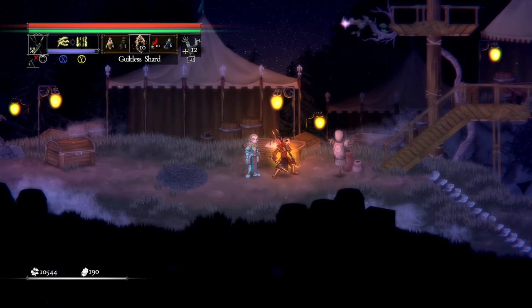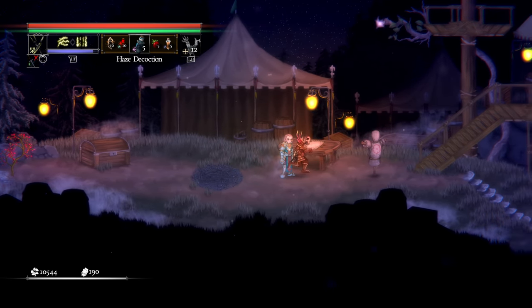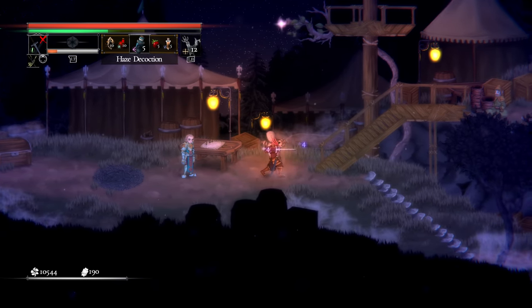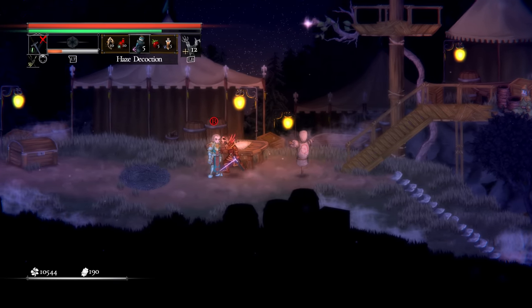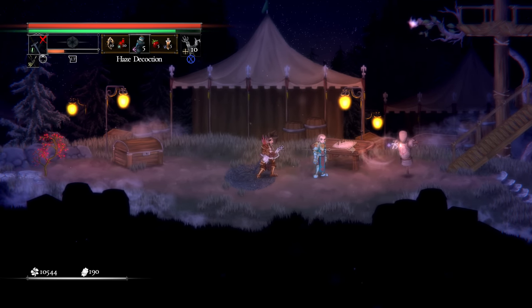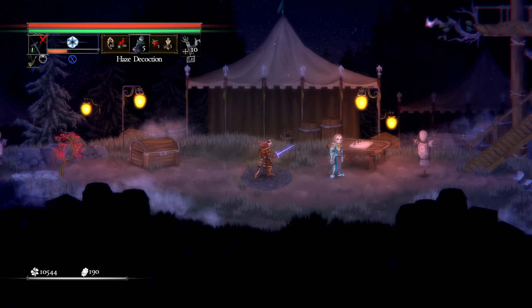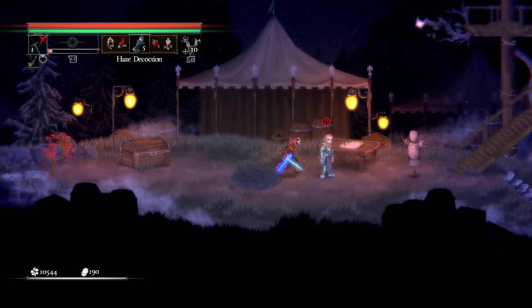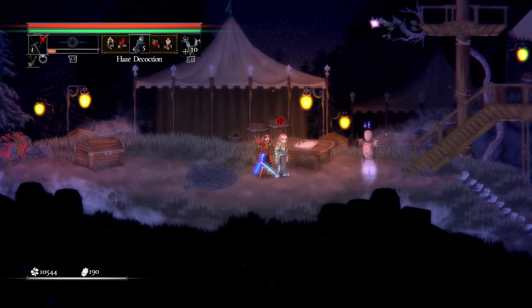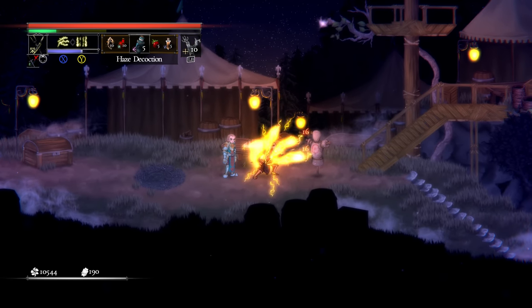Focus is straightforward — you start full and as you cast, the bar goes down. To refill it you use a Haze Decoction, so it's a limited resource. Rage builds up as you're in combat dealing damage, even with ranged attacks. You spend rage by hitting down the left trigger — in my case pressing X — which lets you enchant your weapon; for example, I enchanted this rapier with ice to do bonus ice damage with a damage-over-time effect.